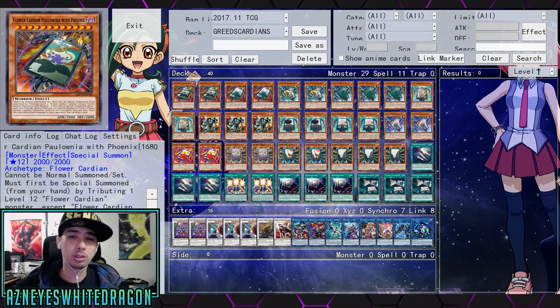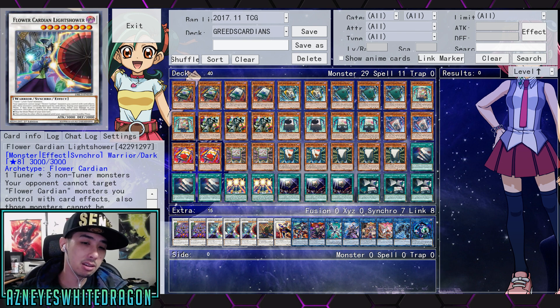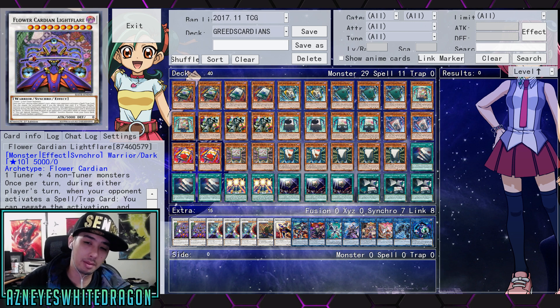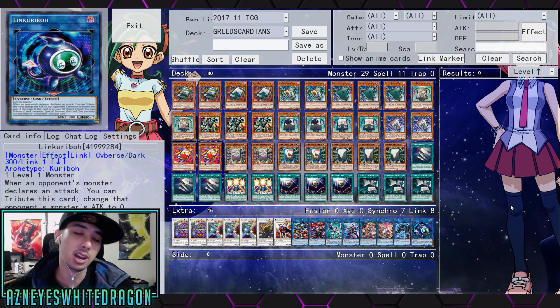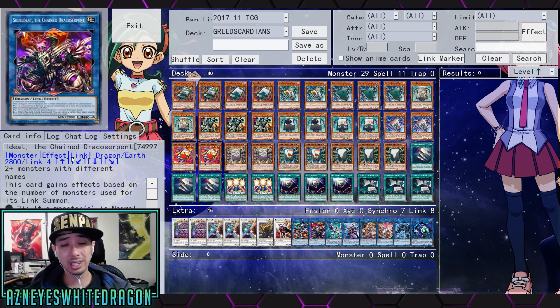I did not think Cardians were viable at all, but now seeing what they can do with links, it really comes down to Scoldy and Grinder Golem being so powerful. Making a board plus Light Shower is more possible now because previously turn one you could make Light Shower or Light Flare, but you'd go super minus doing that. The deck doesn't really have a good comeback mechanic in terms of topdeck recovery after losing something to a Kaiju, but links help it out quite a bit. All these cards are really cheap so you can build the Cardian core really easily if you have a couple dollars lying around.